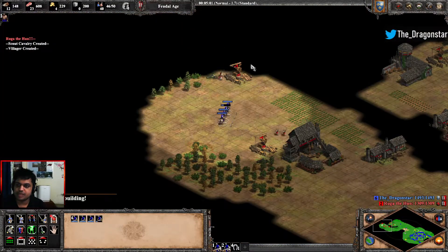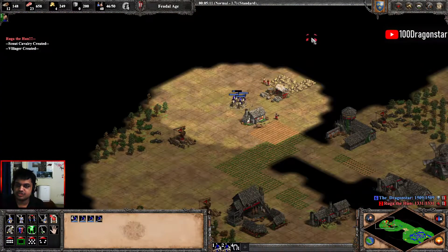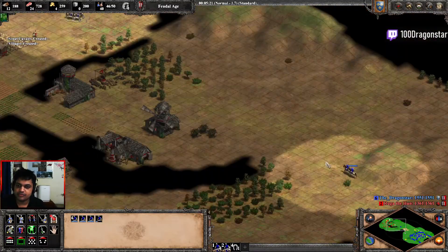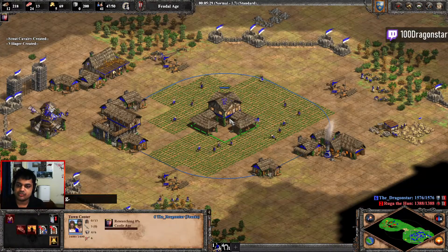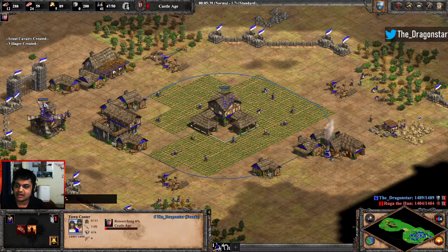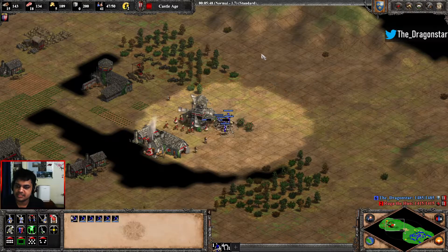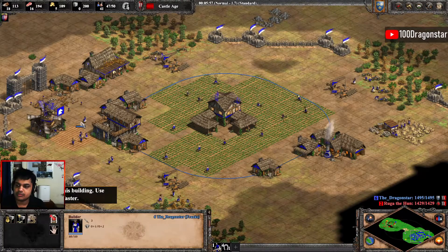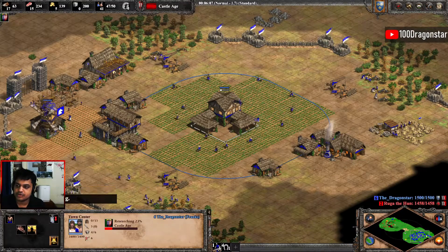Since my opponent will be making a lot of spearmen, I also have to make sure I am transitioning into skirmishers if my opponent is making scouts. This is the perfect scenario. If your opponent is making an archer transition, you have to go for skirmishers to buy yourself time so that your knights can come into play. So adding an archery range around this time would be viable — just use the six scouts, not more than that, as anything more will delay your uptime by quite a bit.